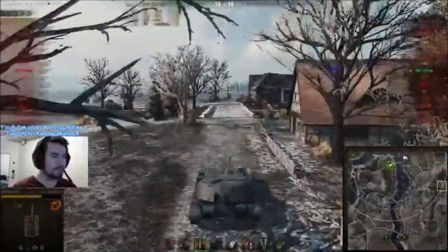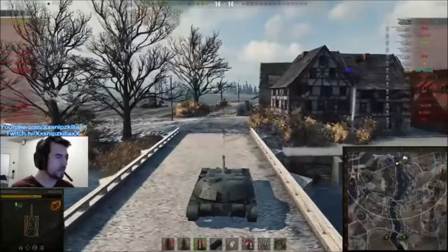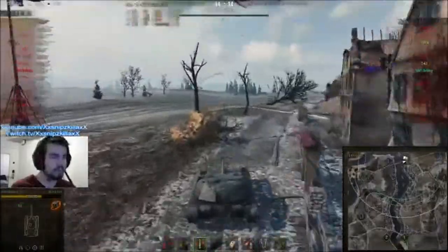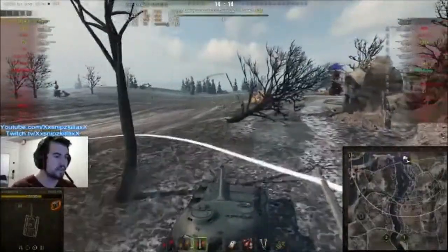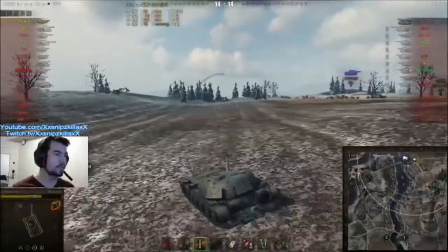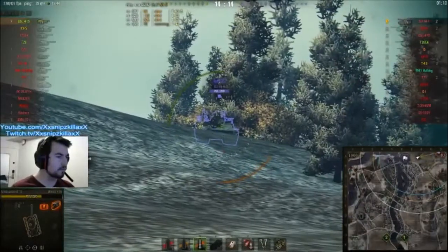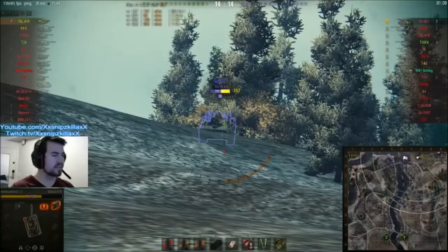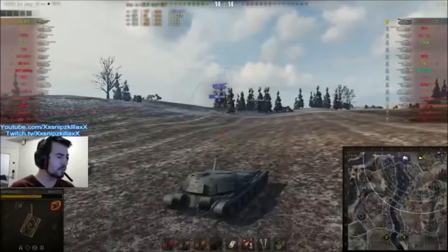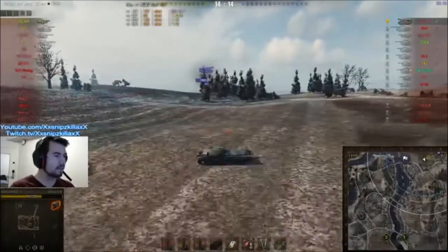Now I forgot to mention at the beginning of this battle that Ando is assaulting on Erlenberg. He has a choice: he can hunt down the SPG, or he can cap for the minute 40 seconds it takes. But Ando is not about sitting in the cap circle. He's going full metal against the boat and he spots him. Wait a minute — the Sixth Sense icon hasn't come off. He wasn't spotted. Ando, you just risked your last shell on him.